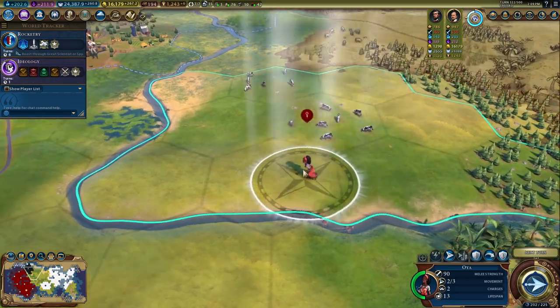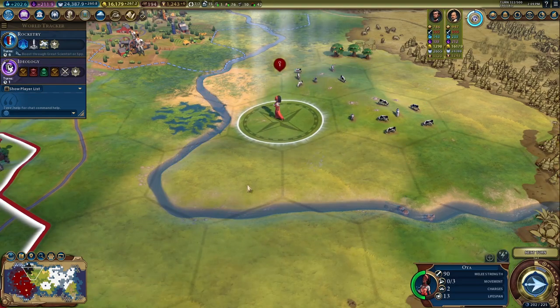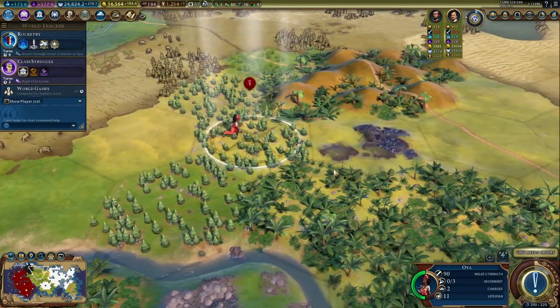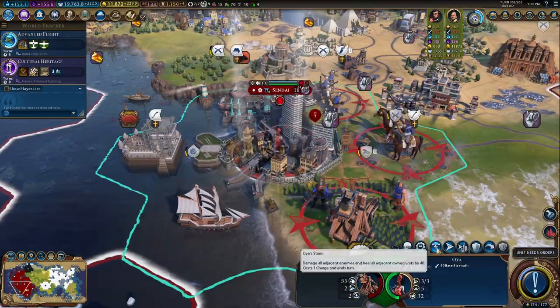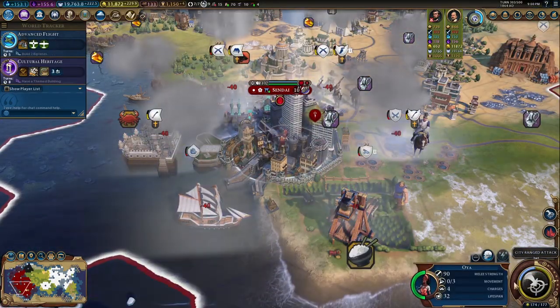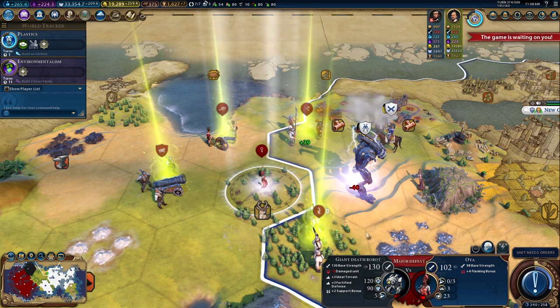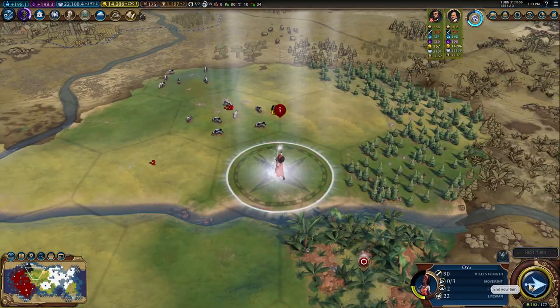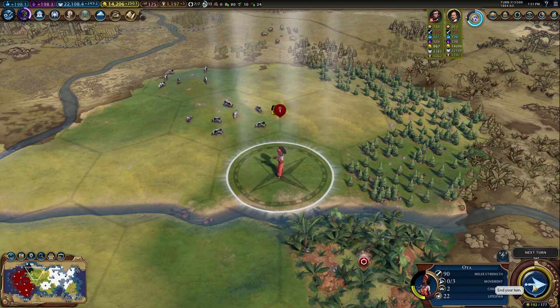It's Oya, the goddess of change, winds, and storms. Oya is swift, allowing her to ignore all terrain movement penalties, and with her ability, Oya Storm, she's able to damage all adjacent enemies, including religious units, and heal all your units as well. She has 6 charges of this, giving a ton of potential value with this ability if you can properly line up everything.